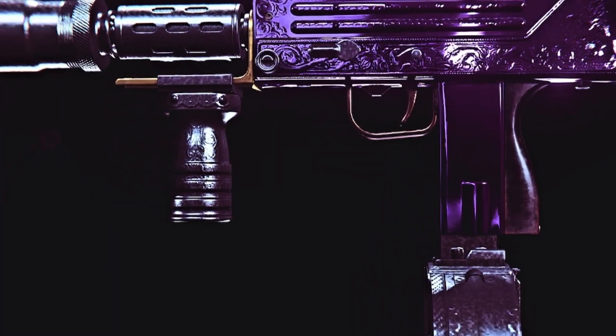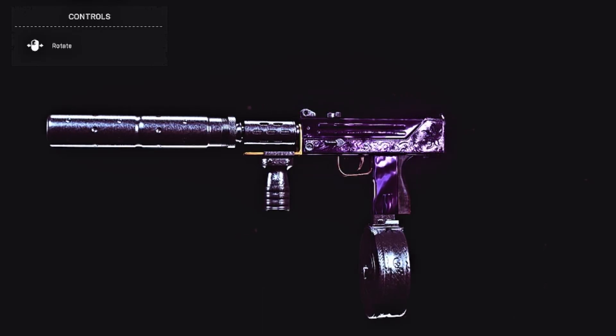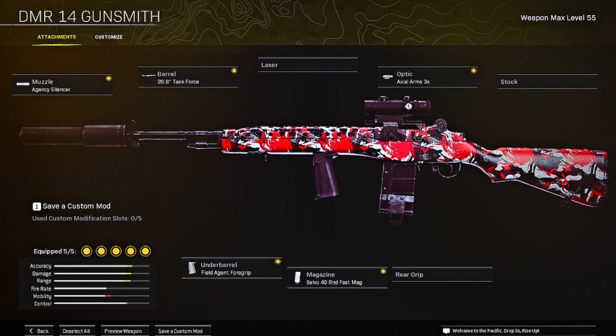The MAC-10 has always been a reliable Cold War weapon in Warzone, but when it was first released it melted targets super fast — almost no recoil at all — and with the right attachments you could even use it at longer ranges. The loadouts for both weapons will be on screen now. We ended up dropping 25 kills with this loadout, and I'm very surprised to say that this loadout actually stands the test of time even after the nerf.